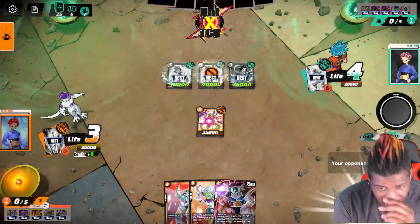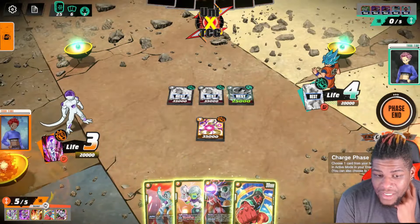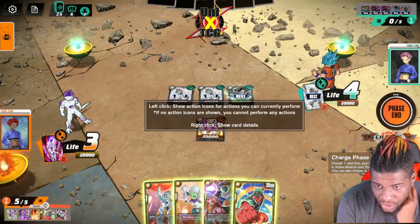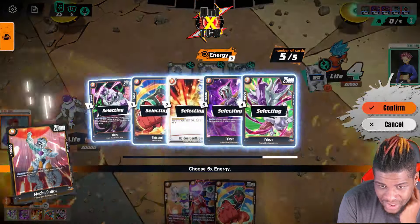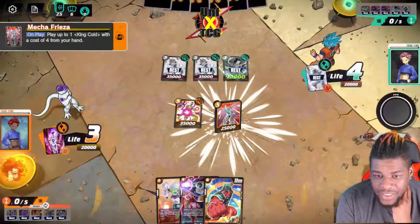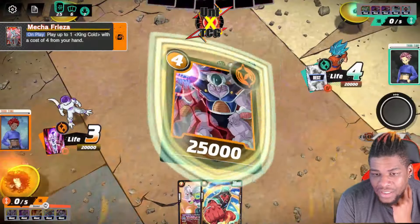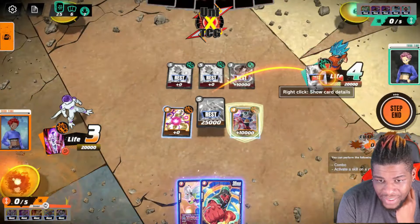He swings with Goku for double strike and I'm at three life, so I use my super combo and a 5k to go up to 45k. This is a very scary place to be. We skip charge and tap all five energy to play Mecha Frieza, which gets out King Cold — nine cost worth of bodies for five energy. We use Frieza to start pressing him.